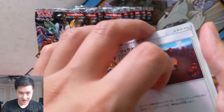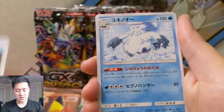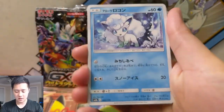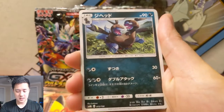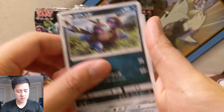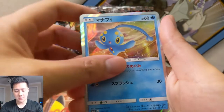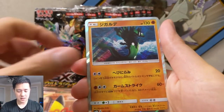I wonder how they're gonna do it — I wonder if they'll do it like this Japanese set. In this first pack you can see how loaded these packs are. We have a Snorlax Beast Ring, Alolan Vulpix, Hydreigon — and it looks like one hollow or two hollows.